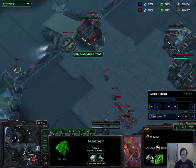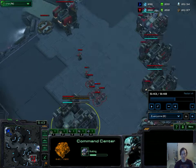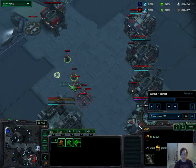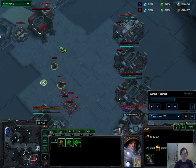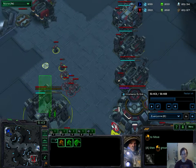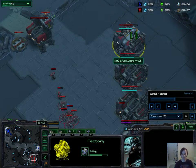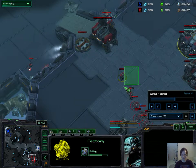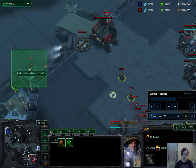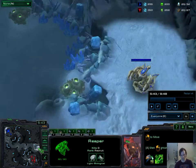I didn't do the best job of microing, but I did take off the SCV building the command center and I killed off two Marines at the same time. So that's a pretty good trade. His biggest mistake is, seeing my early aggression, he spends 400 minerals on the command center, another 300 minerals on two barracks, and then 150 minerals on this factory, and he has nothing — no units. He's got two Marines and he's got one Reaper, which cannot hold Stalker aggression. It cannot hold Oracle aggression.